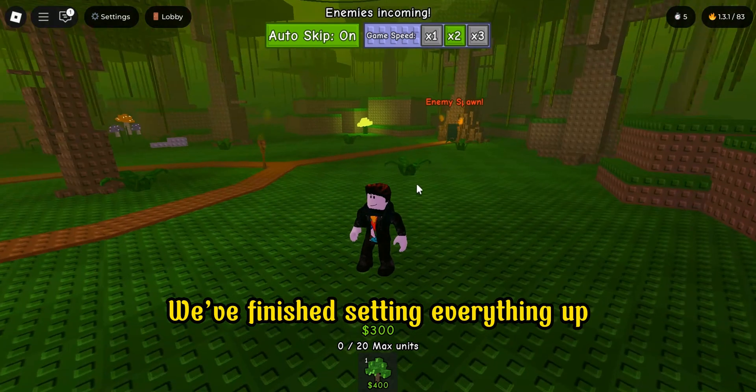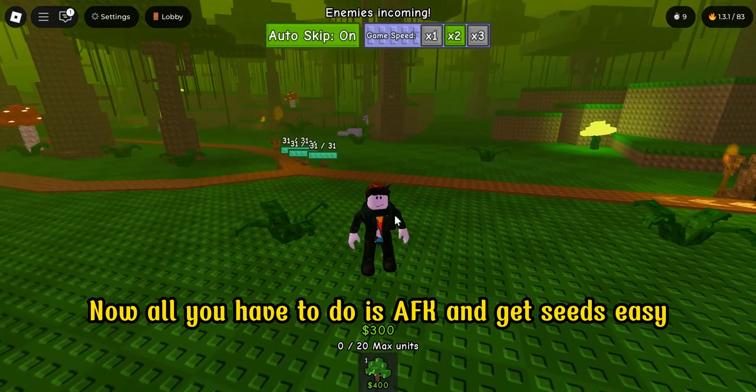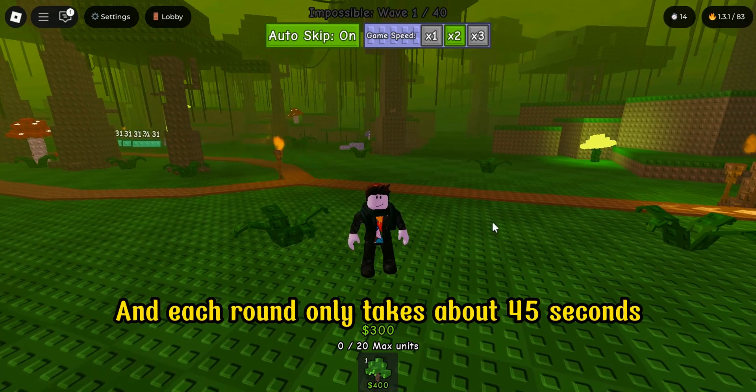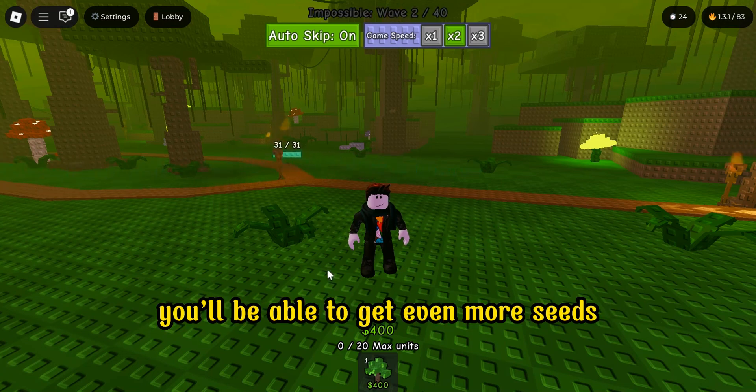We've finished setting everything up. Now all you have to do is AFK and get seeds easy. You'll earn 93 seeds for each round, and each round only takes about 45 seconds. If you have the buy 3 speed and buy 2 seeds game passes, you'll be able to get even more seeds.